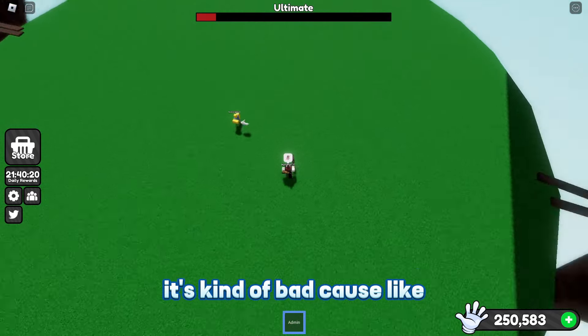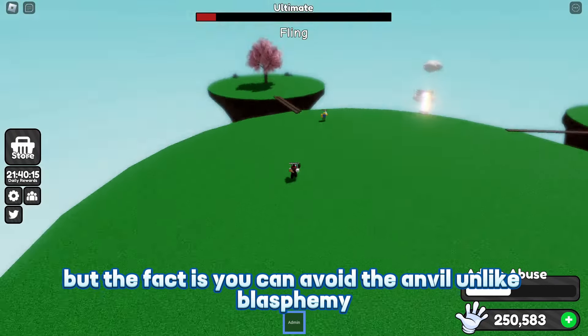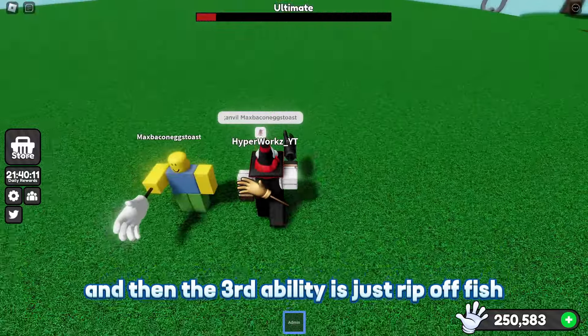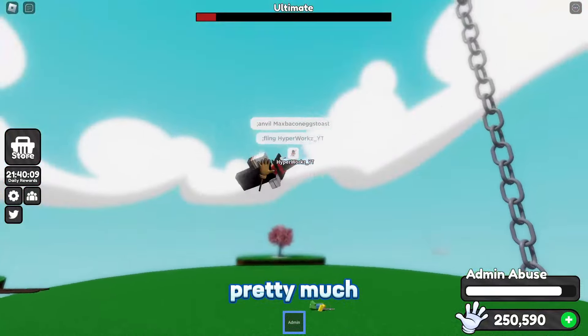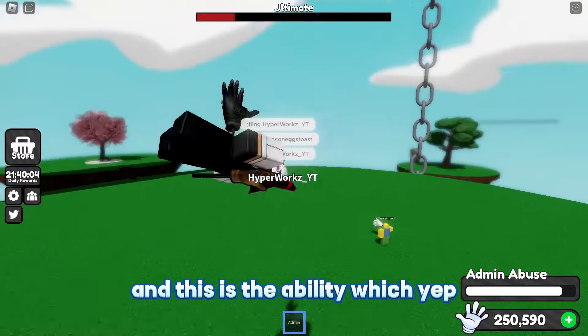There are three other abilities. The first one is invisibility, which just makes you invisible. Also, it makes you say things above your head, which is pretty funny — and yes, other people can see them. The next ability is the Anvil.